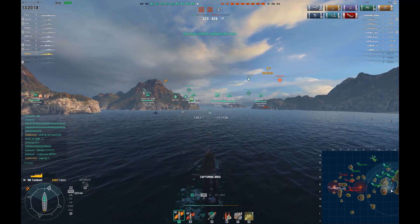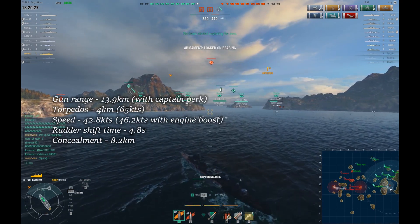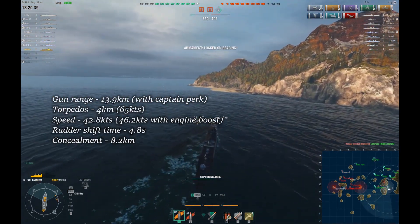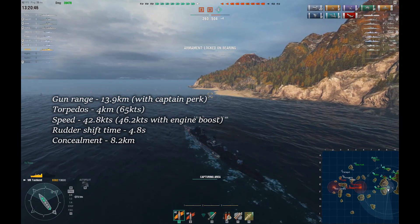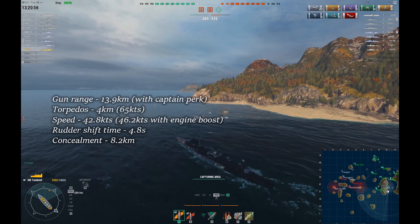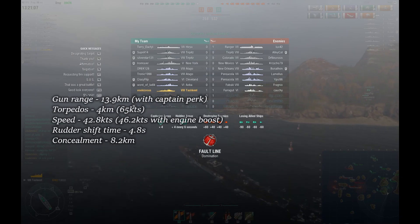I have some idle sailing and I'll use that time to tell you about my destroyer setup. The gun range is 13.9km, which includes the gun range upgrade and my captain's range perk. The torpedo range is 4km as I have the stock ones, and I think I'm going to keep them because they suit my playstyle better than the 8km ones. The speed of this ship is just amazing — 42.8 knots, which means that with the engine boost consumable I can take it up to 46.2 knots. I can outrun most torpedoes that any torpedo bomber can drop at me.